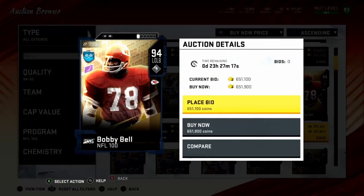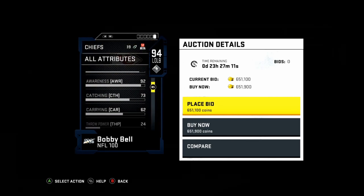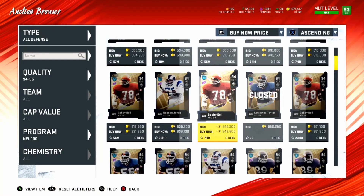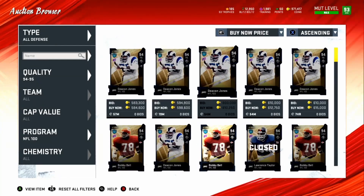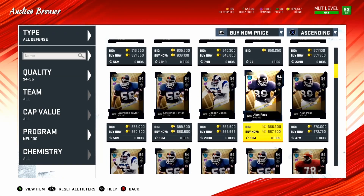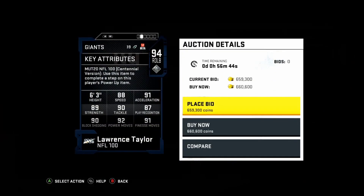Bobby Bell is slow — that's the main issue. He's a pass coverage linebacker but just really slow. I wouldn't pay much attention to him. His 92 tackle is okay but there are better pass coverage linebackers in the game. Then we've got one of the best linebackers ever — Lawrence Taylor — with 88 speed, 91 acceleration, 89 strength, 90 tackle, 87 play recognition, 90 block shed, 92 power move, and 91 finesse move. He's crazy.